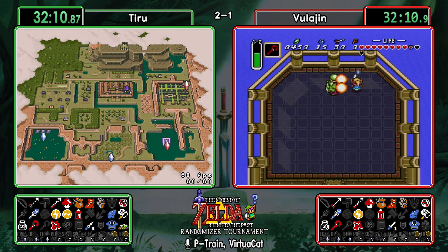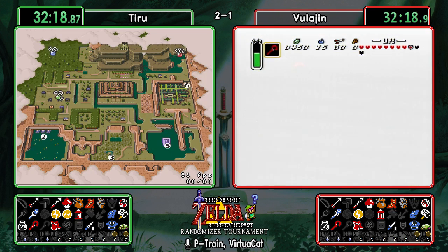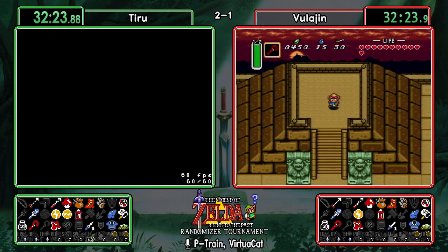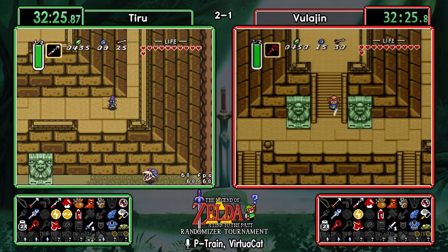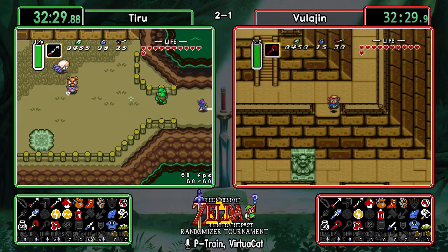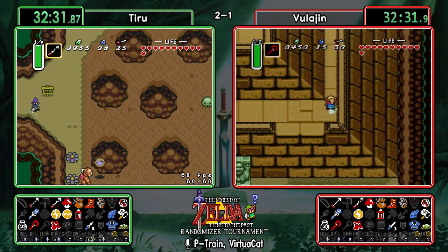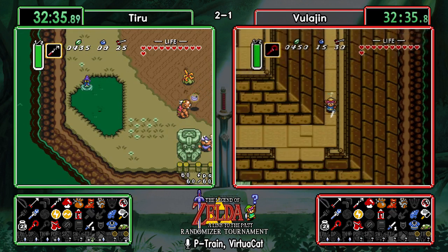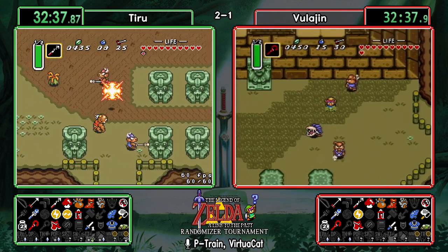We have a green pendant at Thieves' Town, a blue pendant at Skull Woods, red pendant on Turtle Rock, and red crystals on Palace of Darkness and Ice Palace. I always hate to see pendant Thieves' Town because it's such a useful dungeon — little to no entrance requirements and four items in it. The green pendant does make it a little more attractive, but sometimes it's hard to dive pendant dungeons when crystal dungeons are available.